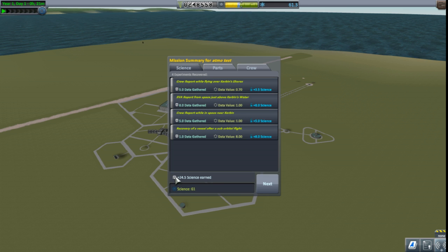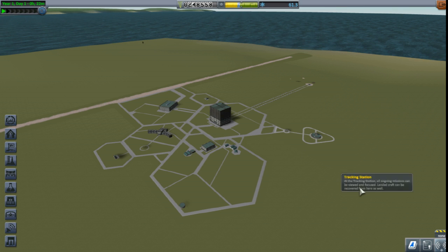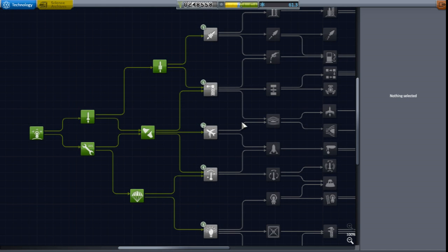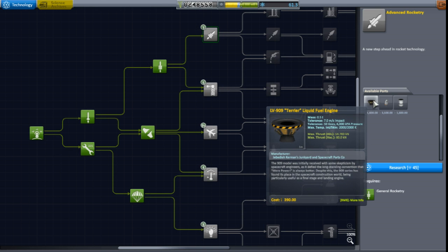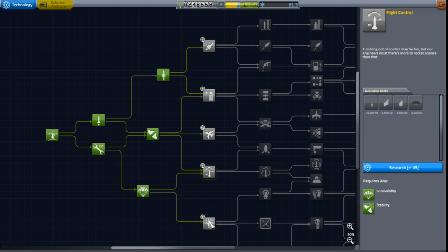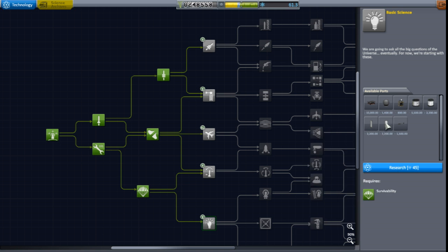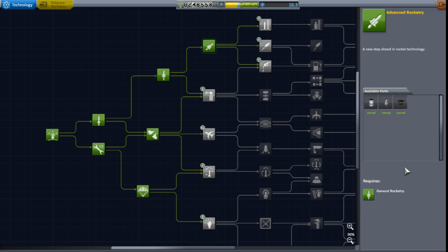And recover the vessel. Got a bit of science, a bit of experience for Valentina. We got 61 science total, we got 24.5 science from that. Our funds got back, our recovered parts at least for the most part. She got one experience, which is fantastic. Now we can take our 61 science - should we get the liquid fuel terrier? I would like the liquid fuel engine. Aviation I'm not too worried about currently. That gives us the batteries which are nice and the new experiment storage unit.